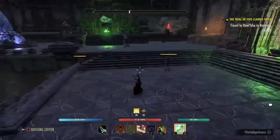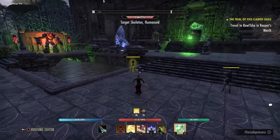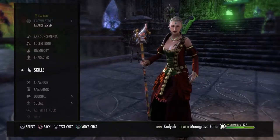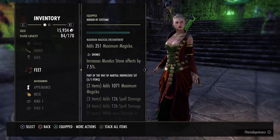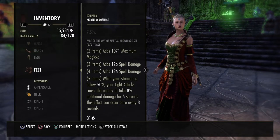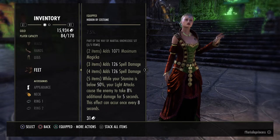I just wanted to explain real quick about the Martial Knowledge and Zens setup. Just to look at the set for the Martial Knowledge: while your stamina is below 15%, your light attacks cause the enemy to take more damage every 8 seconds for 5 seconds. So that means you can have up to 5 DoTs going at one time.